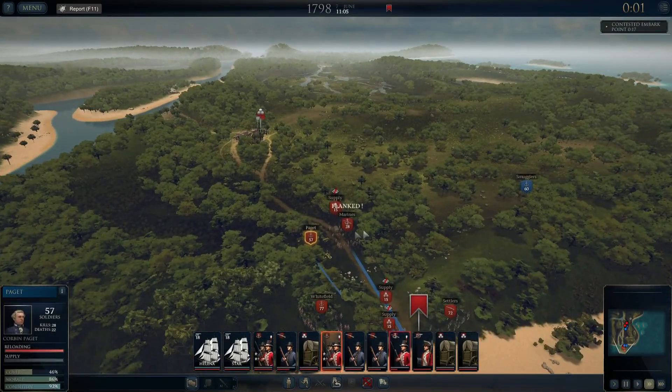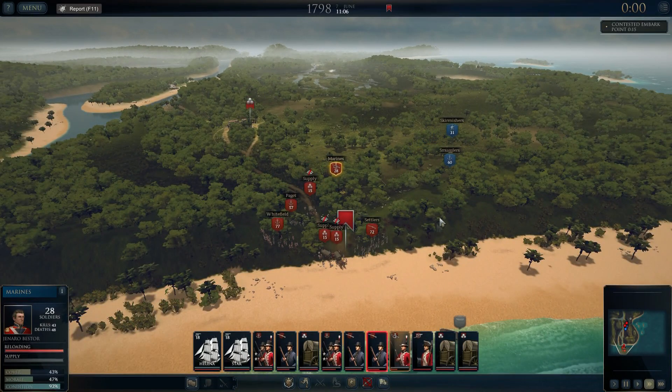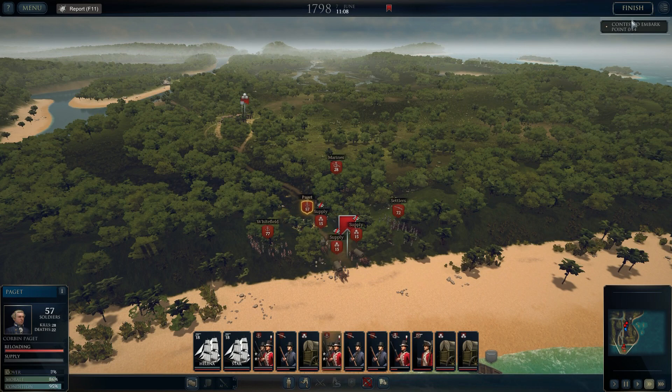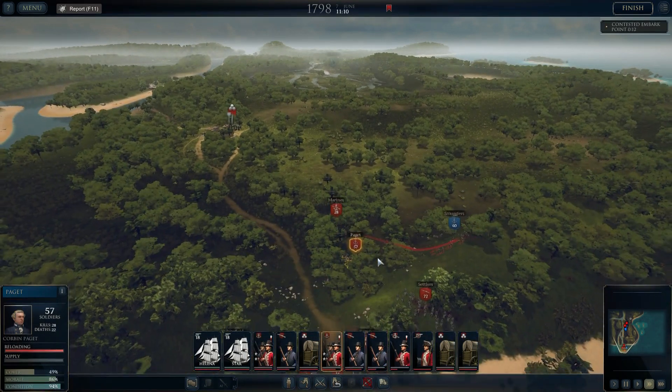Some skirmishers poking in trying to spoil the party. We've got some smugglers coming forward as well — let's send these skirmishers out there, send some Paget across there as well. Have we done it? No, we'll continue — we've still got 13 to do. I think it runs until the end of the day so we can still win it. Okay, that's cool.